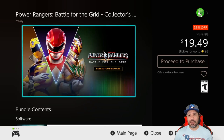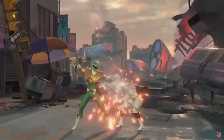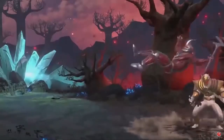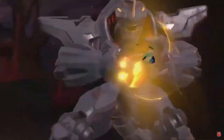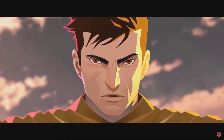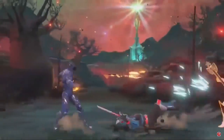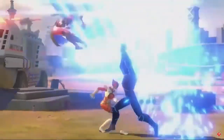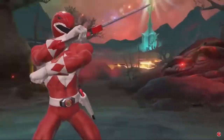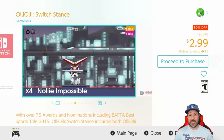Next, Power Rangers: Battle for the Grid Collector's Edition is 33% off for $19.49. I know what you're thinking — a Power Rangers game — but this is a seriously well-done 2D fighter. In this collection you're already getting some DLC characters, and new ones were just launched featuring Street Fighter characters, so a Power Rangers version of Ryu and Chun-Li, which you can invest in if you like the base game.